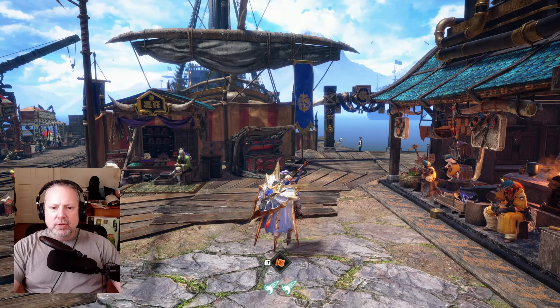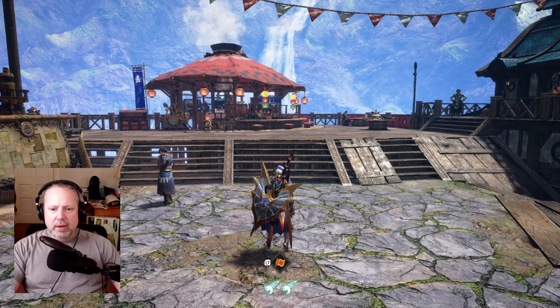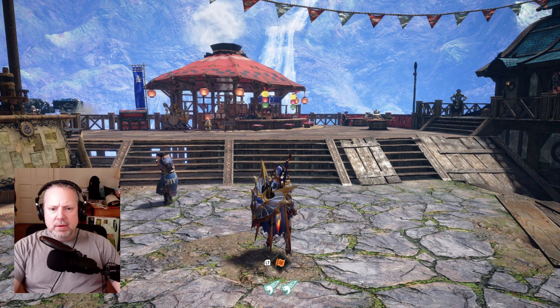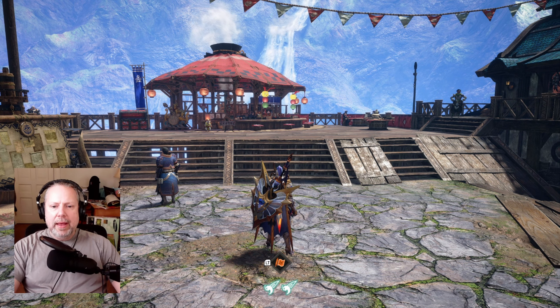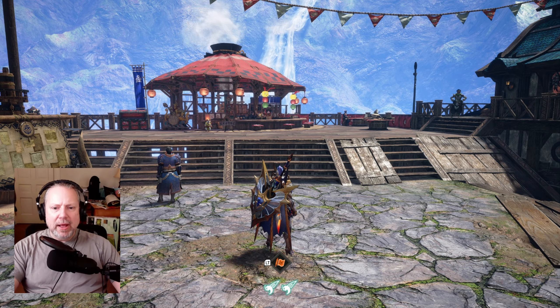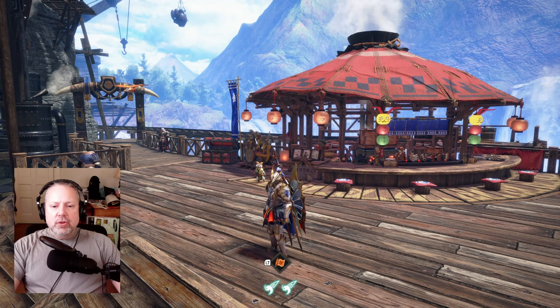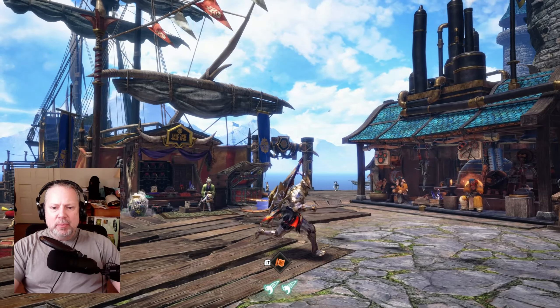We're talking about element. The trick here is to get your element as high as possible. Some weapons balance element damage with raw damage, but with the ultra element playstyle for Charge Blade, we don't care about raw damage at all. We're going to do everything in our power to jack up our element as high as possible.